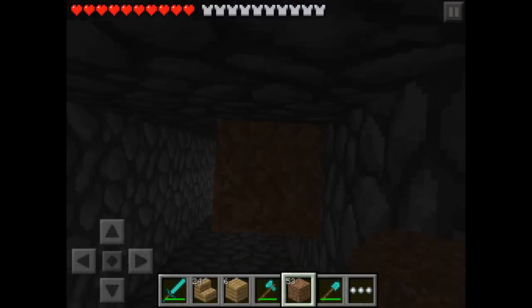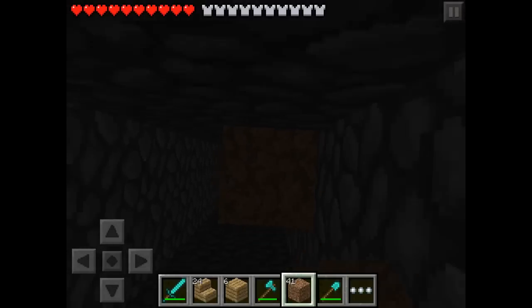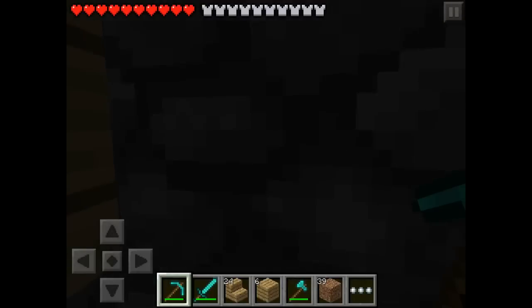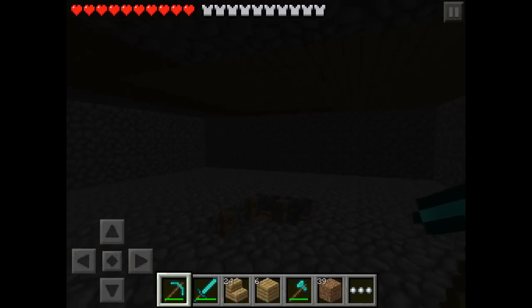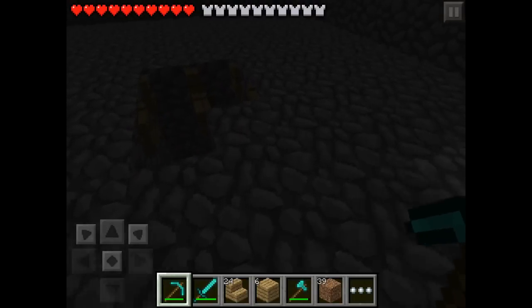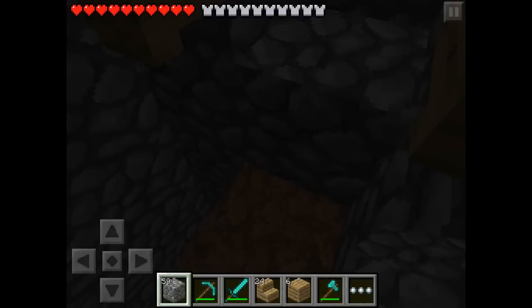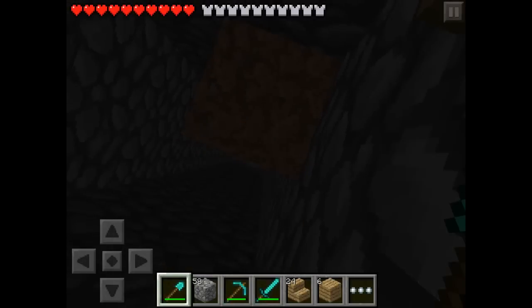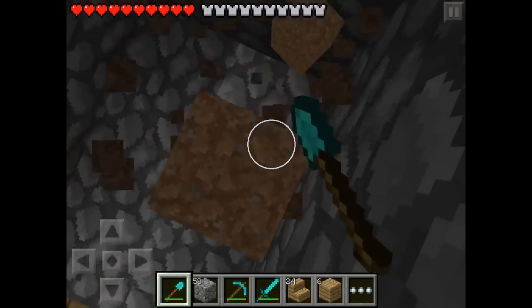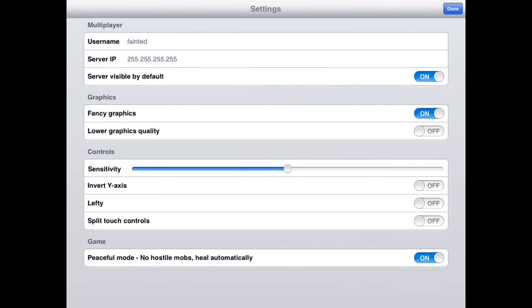It isn't working. We could check really quickly - do we have a sword? Just to have it near us because we don't want to die. Let's look at what the problem is. Oh, I see - I know what the problem is. There was a bug and I had to turn off peaceful mode, and I forgot to turn it back on.